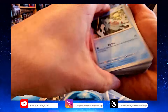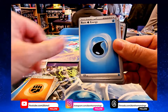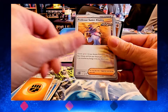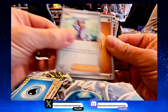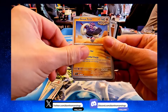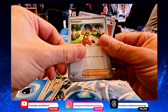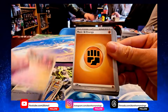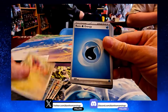We've got a Totodile — love it — Fluttermane, basic energies, an Explorer card, Professor Sada's Vitality — very useful for Ancient Pokémon — Jacq for evolutions, a Redicath with a nice ability, Great Tusk, Croconaw, more energy, Youngster, and another Fluttermane — always useful.